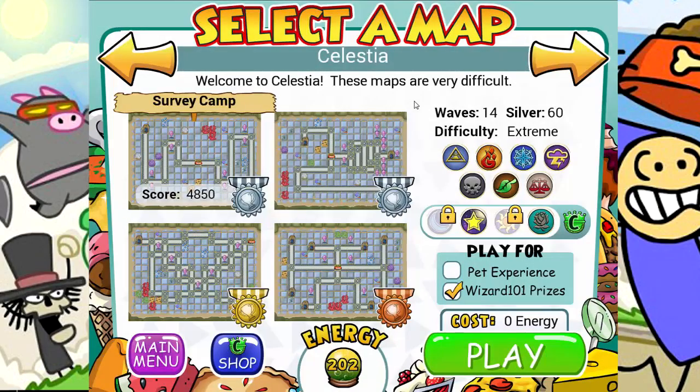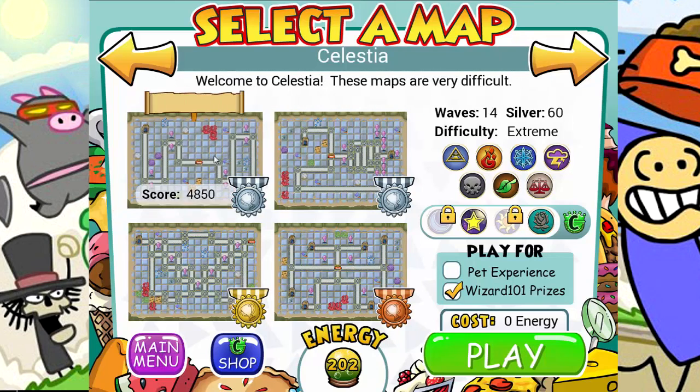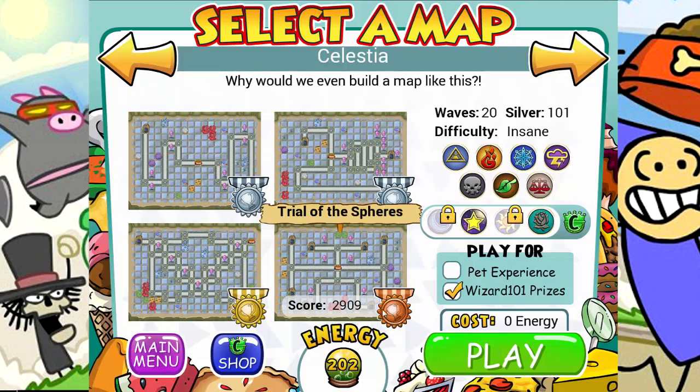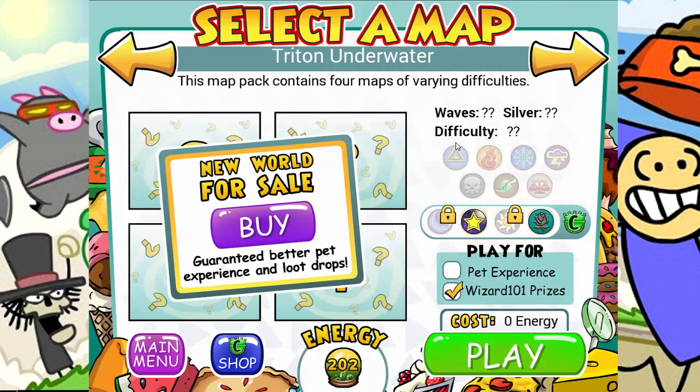Hey everyone, welcome back to another episode of Grub Guardian. Last time we finished up Celestia and I feel like we did pretty good in it. I mean, obviously these levels are kind of difficult — honestly, all of them are pretty difficult. This one was insane, we got a bronze on that which I was pretty happy with. So we finished up Celestia. Next up, we have the levels that are locked and you have to buy them with crowns in order to open them.